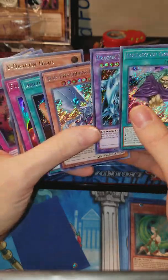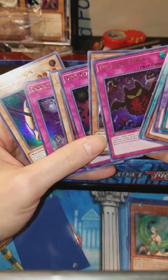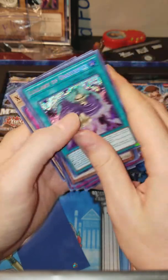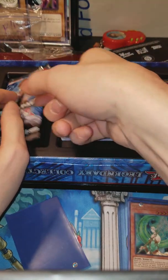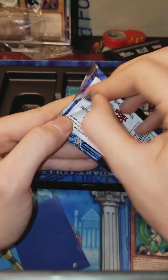We got four Secrets, and hey — each pack has four Secrets and six Ultras. On to the next pack.